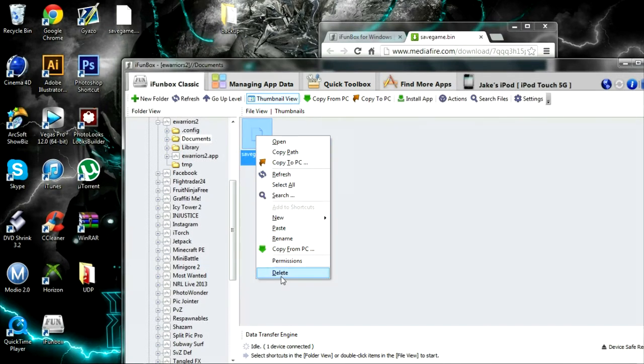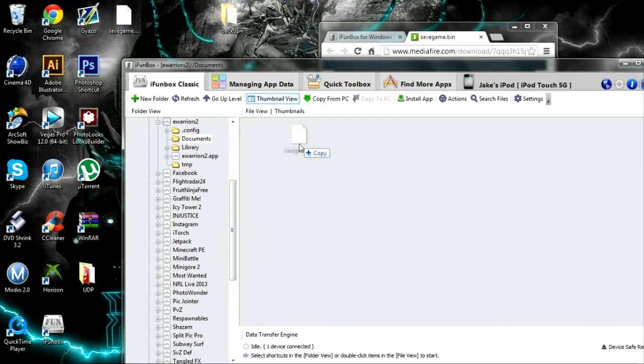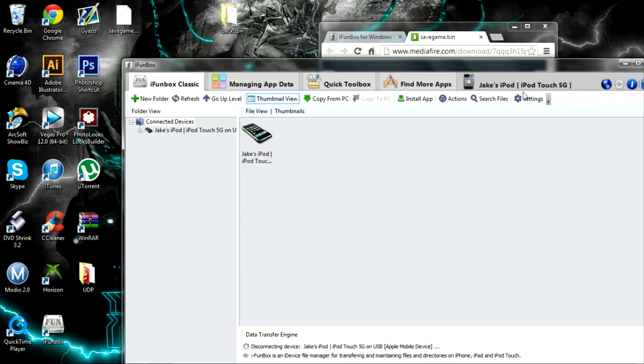Then just delete that save game and drag in the modded one. Then you're pretty much done — you've pretty much got unlimited coins. All you need to do is go to your device, click on it, and click 'Device Safe Removal.' Make sure you do that just so there are no problems at all.